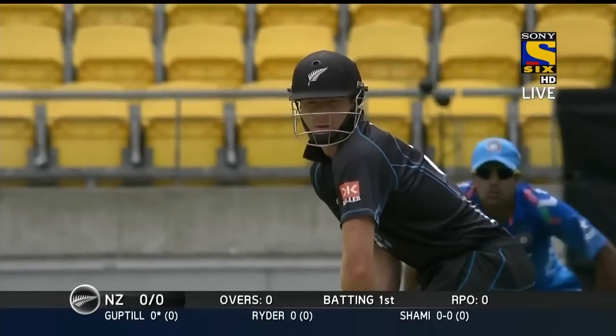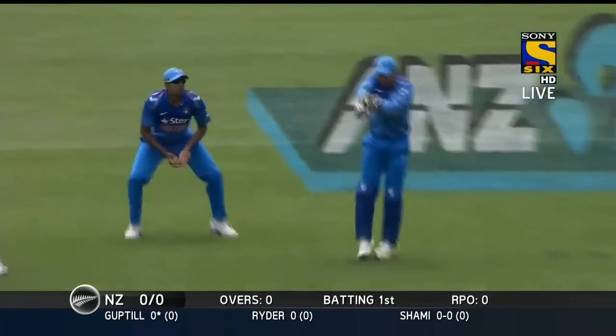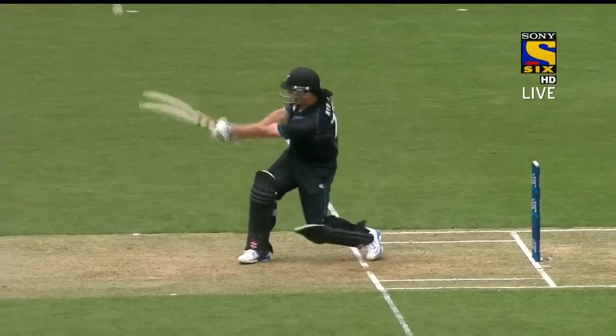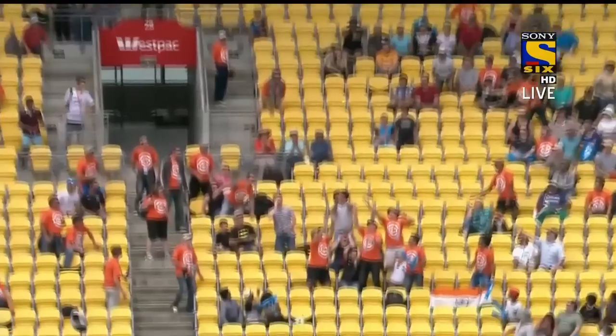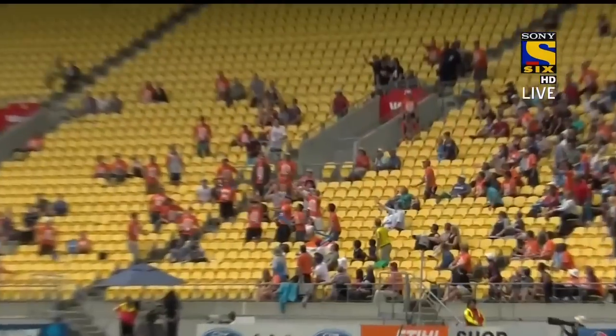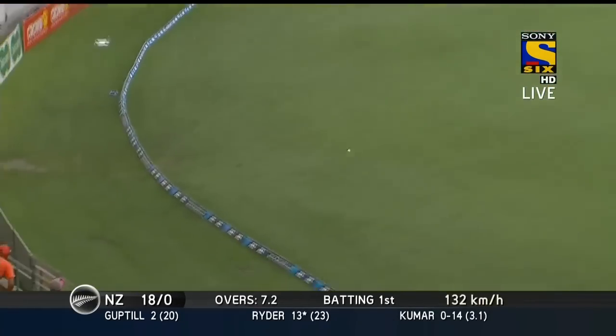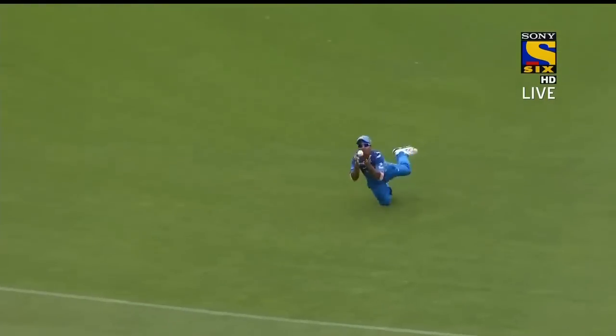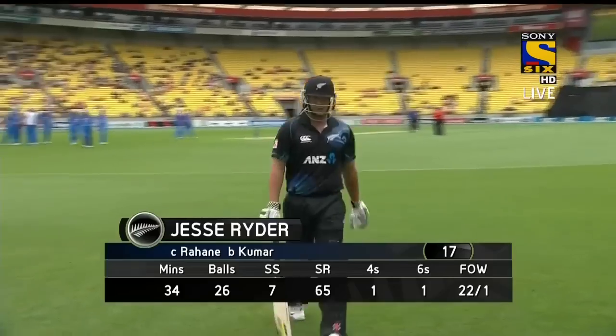So first ball of the match. Oh dear, it's all changed — now it's in the crowd. Taken by a man in a hat, but not in an orange T-shirt. And there he goes. Whack, into the crowd. Is it an orange shirt? No, he takes two hands as well. Not perfectly timed either, but it will run away to the rope. Should be out — and is out. What a great catch that is in the end. Ryder went hard at it, it was an awkward height, but he's done very well to parry it up in the air. Dismissed Jesse Ryder for 17.